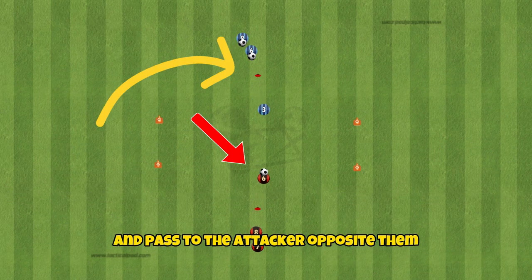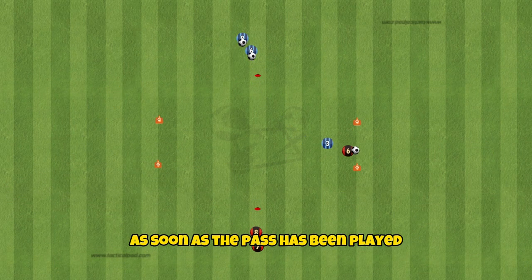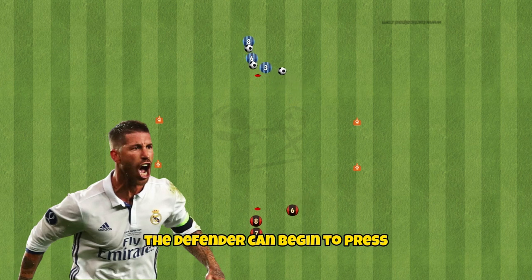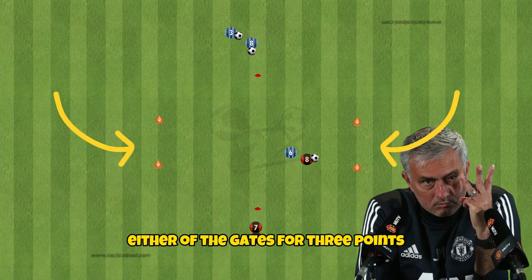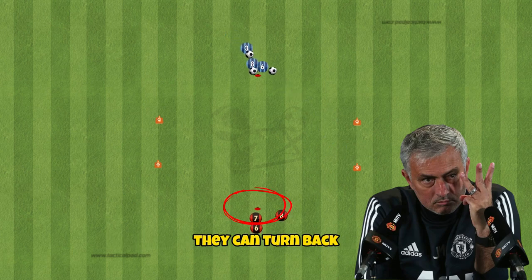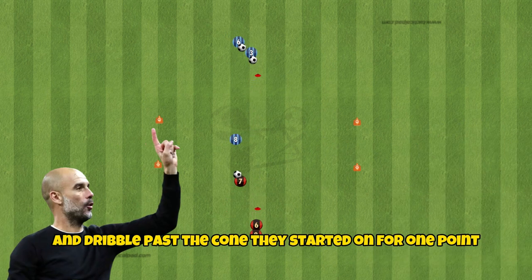The defenders will start with the ball and pass to the attacker opposite them. As soon as the pass has been played, the defender can begin to press. The goal for the attacker is to dribble through either of the gates for three points. If they cannot dribble through the gates, they can turn back and dribble past the cone they started on for one point.